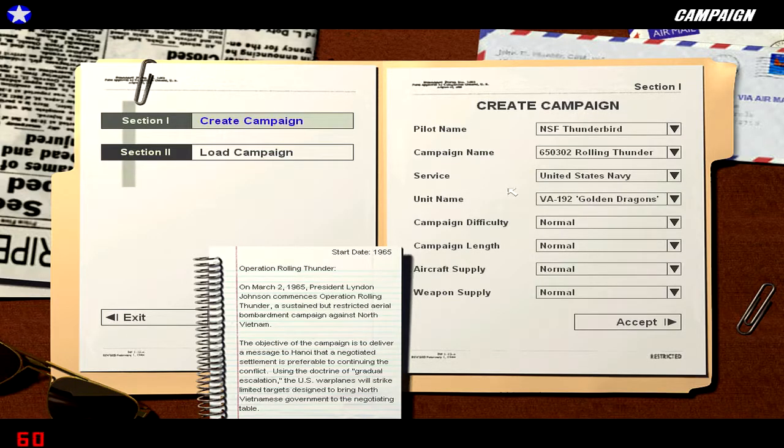Let us start a new campaign. We are going to start with the first campaign — Operation Rolling Thunder. As you can see, we are starting in 1965. On March 2nd, 1965, President Lyndon Johnson commences Operation Rolling Thunder as a sustained but restricted aerial bombardment campaign against North Vietnam. The objective of the campaign is to deliver a message to Hanoi that a negotiated settlement is preferable to continuing the conflict. Using the doctrine of gradual escalation, the US warplanes will strike limited targets designed to bring the North Vietnamese government to the negotiating table. As we all know in historical retrospect, that did not work very well.